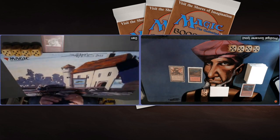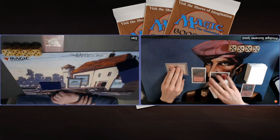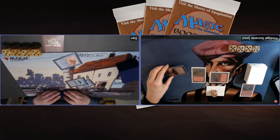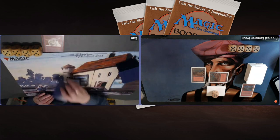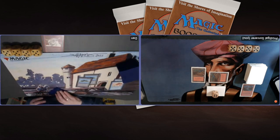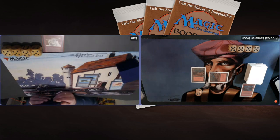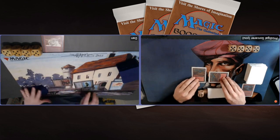Dan's playing with a full playset of Flying Men, Merfolk of the Pearl Trident, and four Lord of Atlantis — so he's got a lot of options on turn two. Two blue open does mean he has access to countermagic. I'm going to attack — are we going to see a Boomerang? There's the Boomerang. He's setting me back a land drop — that Boomerang is really impressing me. Maybe I got a little too greedy with the attack. He's playing a Mishra's Factory here. Tapping three and there's a Serendib Efreet!